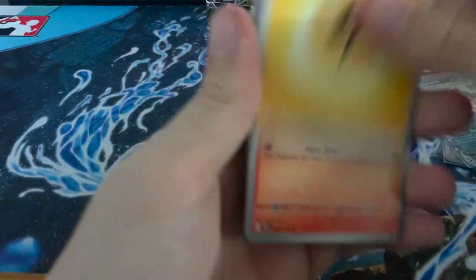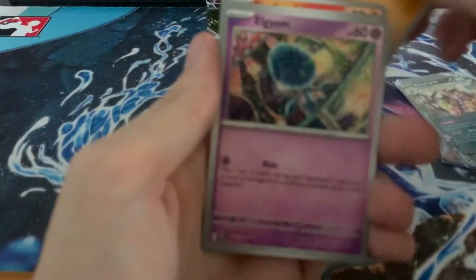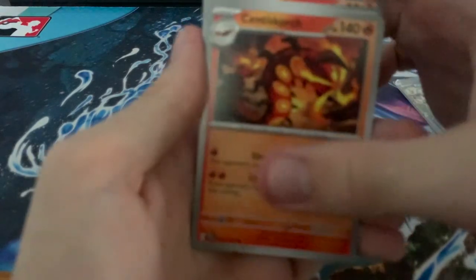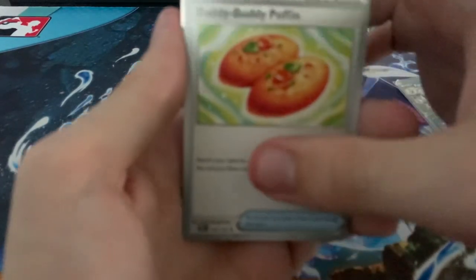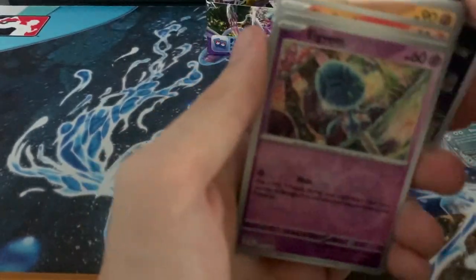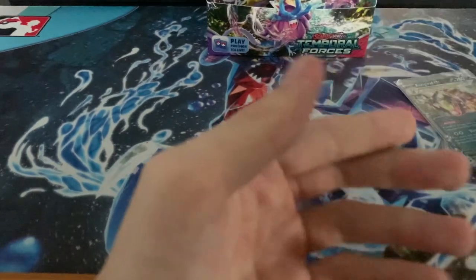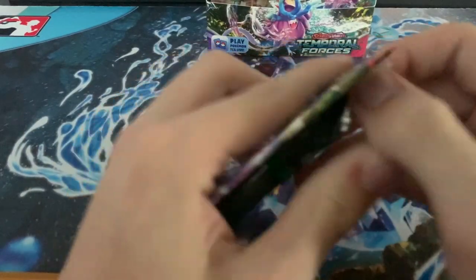Electric. Sizzlipede, Merrill, Goalit, Elgeum, Cinescourge, Buddy-Buddy Poffin. I know this card's gonna be valuable, so I'm just gonna set that aside for now. Cinescourge, Brambleghast.